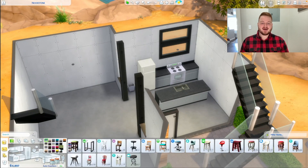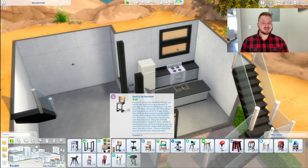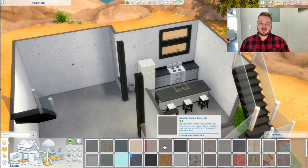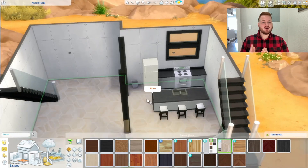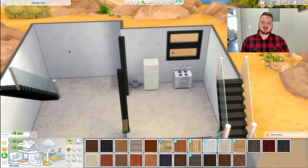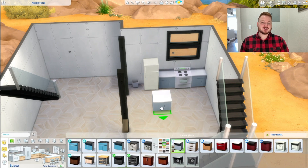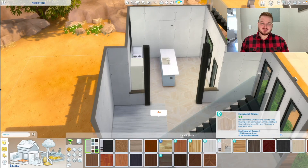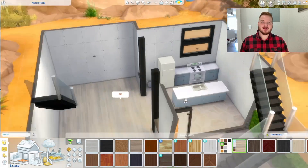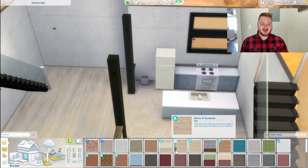And this kitchen will change — I will tell you that I did not like those base game cabinets. They just weren't fitting the vibe for me. I did try to put them in because I wanted to keep this in a starter home budget, but I also wanted the house to look a little bit better. So I gave myself an extra 4,000 simoleons. That's why we have the better cabinets in there. I love those blue cabinets from Dream Home Decorator — they are my absolute favorite cabinets.